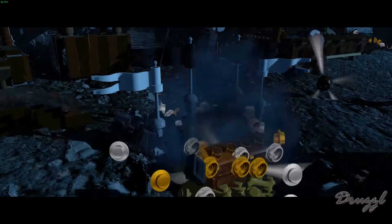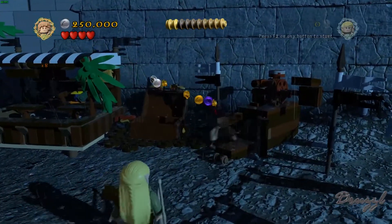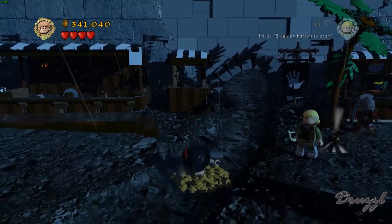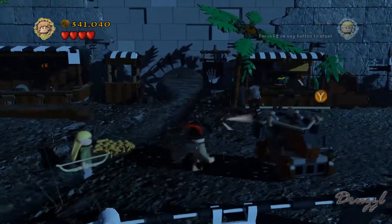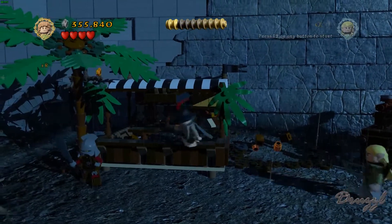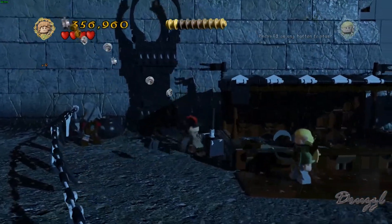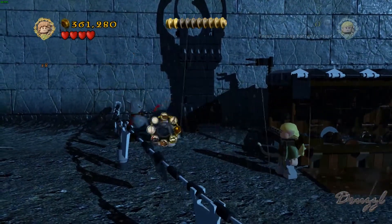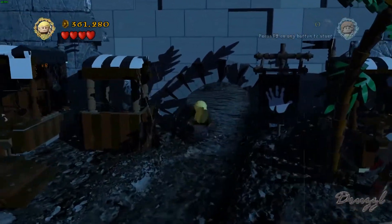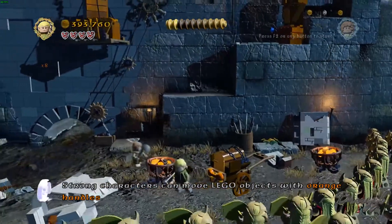Also looks like there's a dig spot underneath there. Oh, we already are. Really? Is there anything else on this side? I don't think so. A ladle. Well, I'm glad I ran around destroying everything. Sam now has too many things on him. Well, that was interesting and a little bit on the fun side.